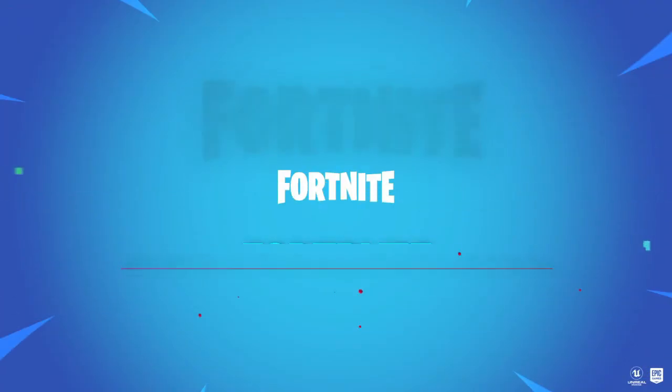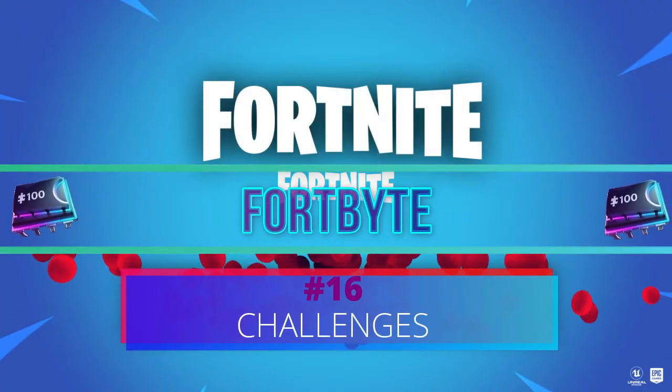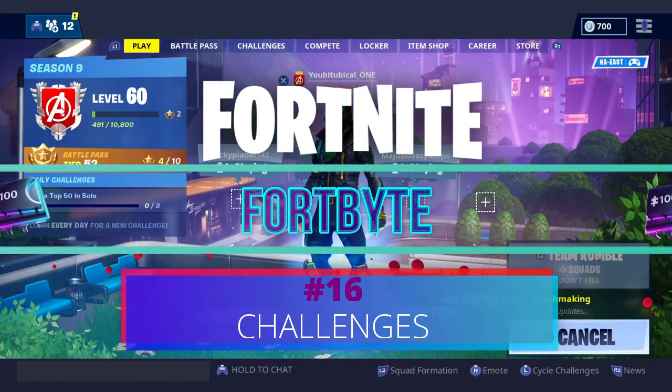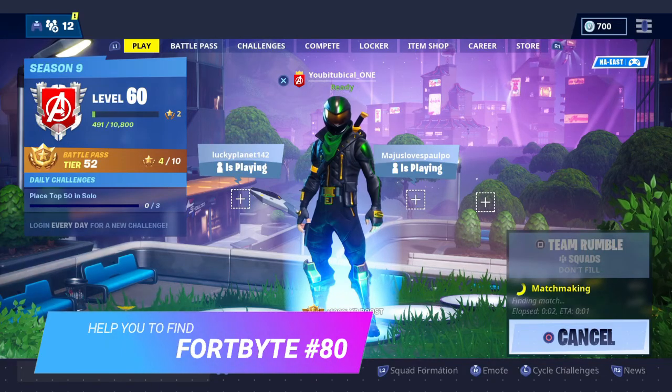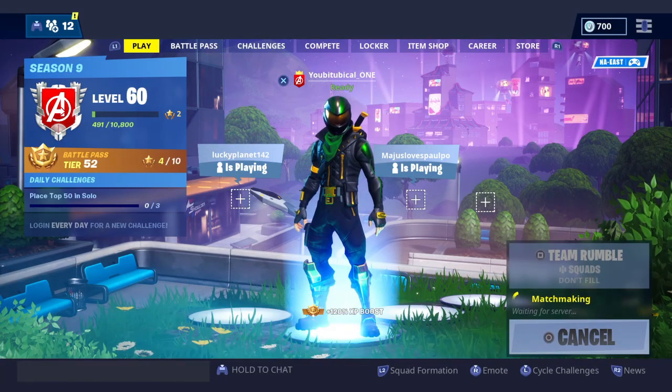What is up, it's Triple S Tom and this is the Fortbyte challenge number 16. This one will help you unlock the Fortbyte accessible by using the Jonesy pickaxe on the tallest point of the volcano.